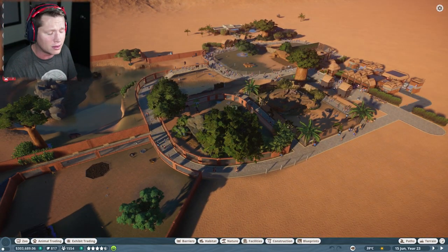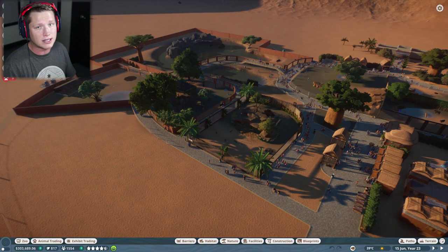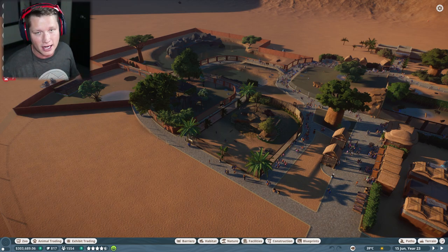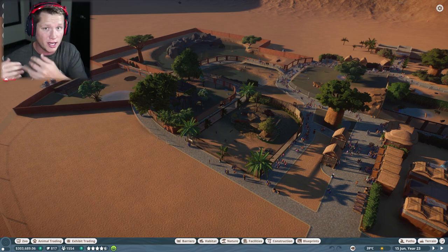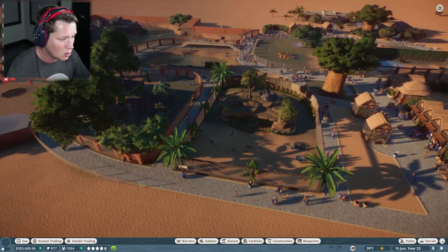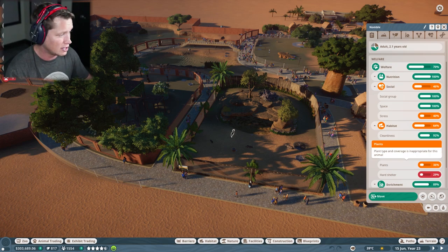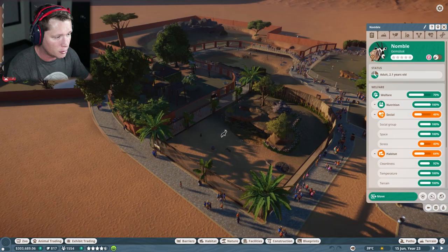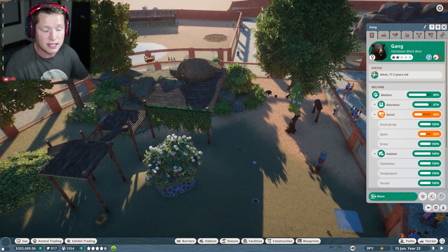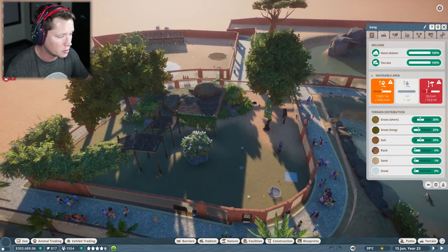However, it does come with some problems. Over the last couple of episodes, some animals are getting agitated and we're running out of space. We're breeding, bringing in babies, and there's not enough room for all these new animals to roam. The springbok here are definitely having issues — there's a lot of stress, not enough plants or hard shelter. The black bears over here are not doing the best either, especially on the climbing side of things.